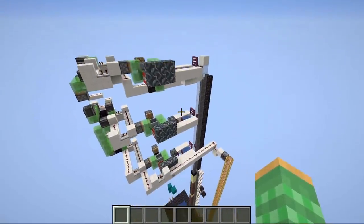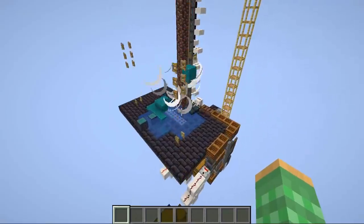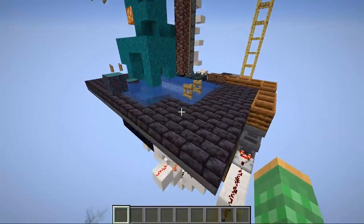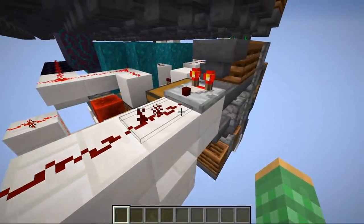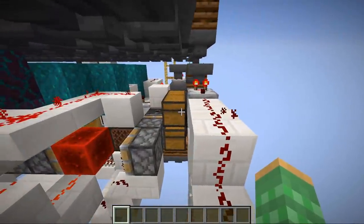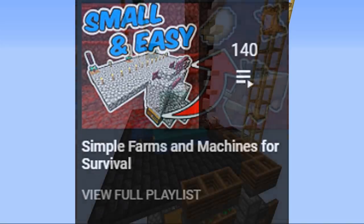The farm itself is not too complicated. There are three TNT modules up top, a collection area down below for items that come off the farm, and the majority of the redstone is underneath — mostly just compacted small devices very close together, which makes it look complicated. If you'd like to learn how to farm every item in the game, check out the playlist in the description.